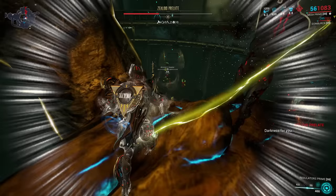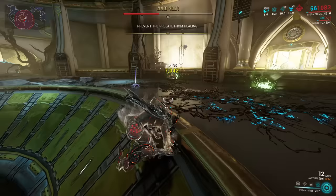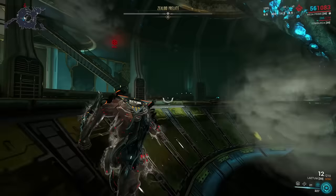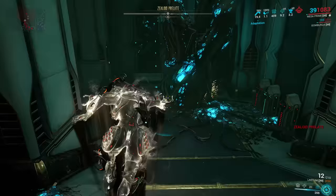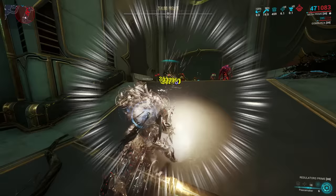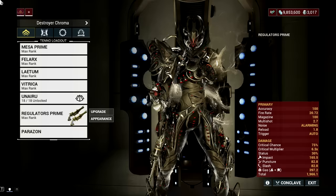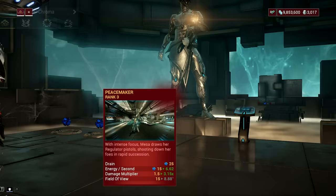The second Recall 10-0 mission is facing the Zelloid Prelate, which rewards the Pathocyst melee weapon from killing the boss and a forma for finishing the second mission of the event. I won't go into detail since there's no point doing this mission other than it being a stepping stone to the final Recall 10-0 mission. The Zelloid Prelate boss fight is available in the Star Chart, and you can farm Pathocyst whenever you want. To finish this mission fast, just go with Mesa's Peacemaker modded with a gas build.